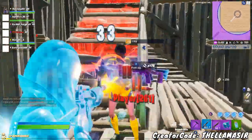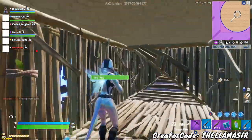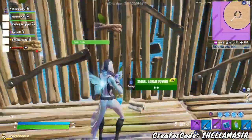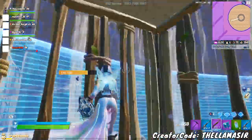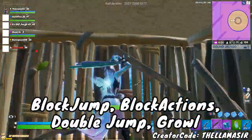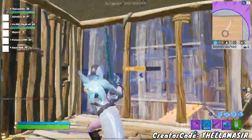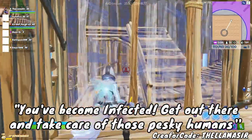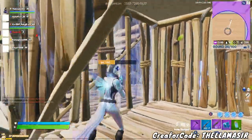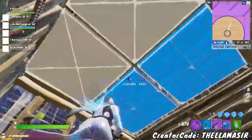As soon as the infected melee a survivor — or in this case I'd assume it has something to do with pickaxing them — that survivor would then move over to the infected team. The infected team slowly grows until no more humans are left, or if the survivors last the entire round. Here in Fortnite, apparently there are going to be power-ups like block jump, block actions, double jump, and growl. In-game strings found include: 'You become infected — get out there and take care of those pesky humans,' 'Just one human remains — team up and take them down,' and 'You're human — if you want to stay that way, gear up, team up, and survive against the infected.'